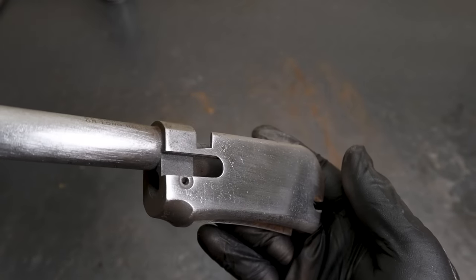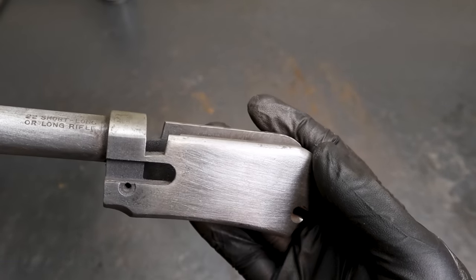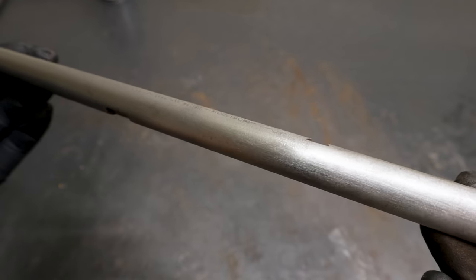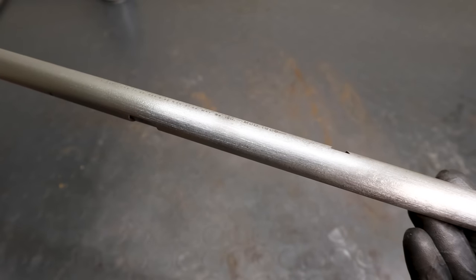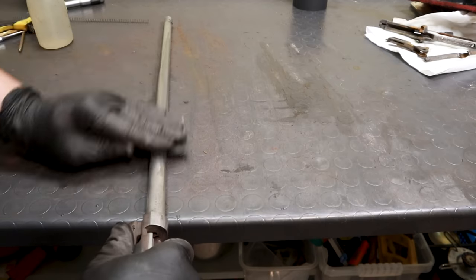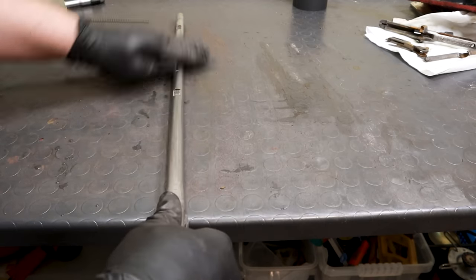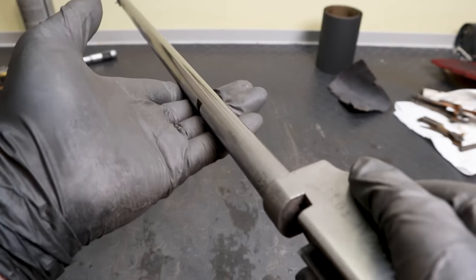This is the result after 80 grit sanding. At this point, the residual corrosion damage is about as deep as the scratches left by sandpaper, so it's time to move to progressively finer grits. This one is 320, and I went all the way to 600. I don't want to go any finer, because that would make the surface very shiny and any unevenness would be highlighted.